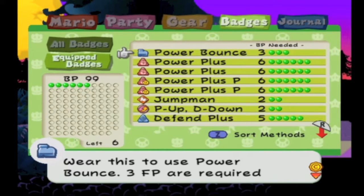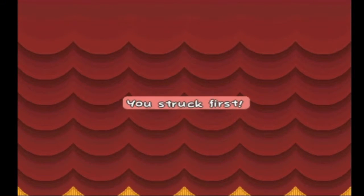I would totally recommend Power Bounce. That's definitely the best skill in the game. So you're supposed to go to this place — it's kind of in the middle of the game, where the door is fog.